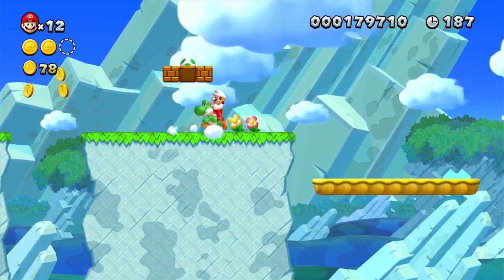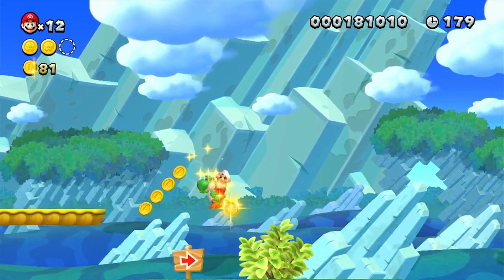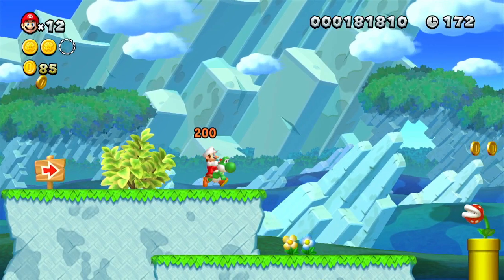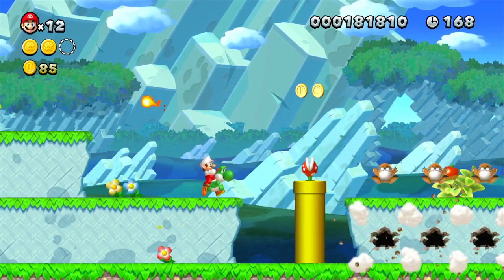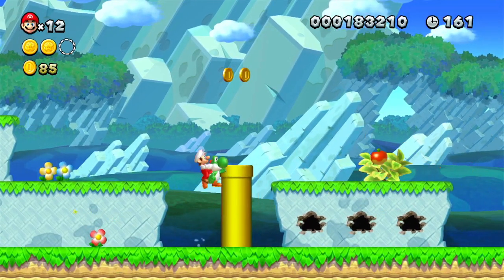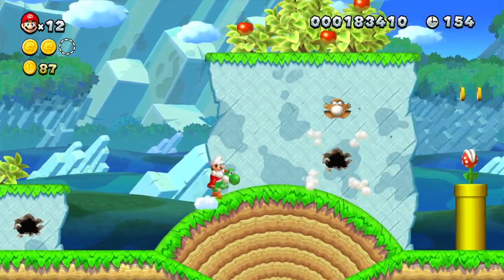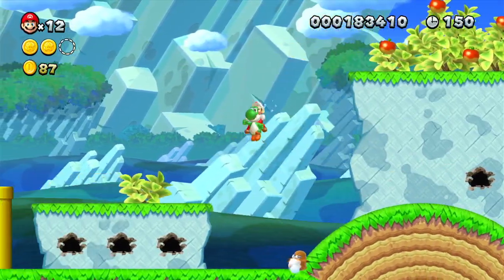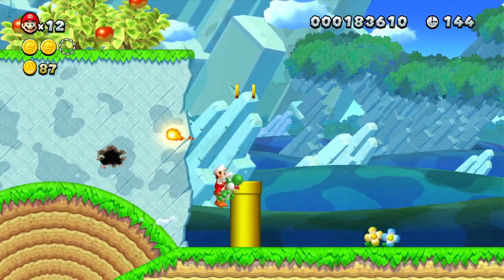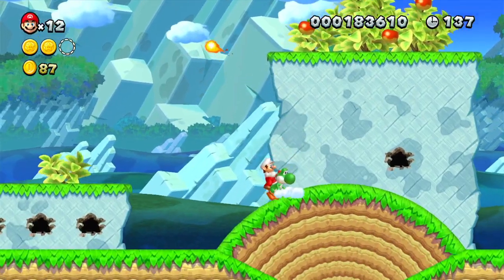You don't want to press L or R when you're on Yoshi, because that will make you jump off of it. You can use the fireball — when you have Yoshi swallow a fire plant, you can use the fireball to take out enemies.